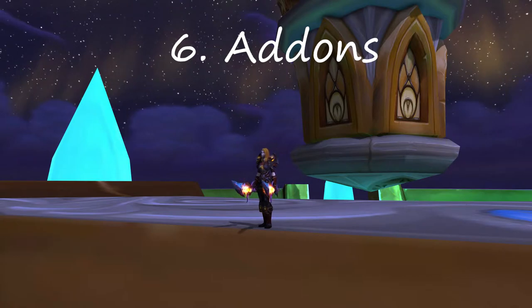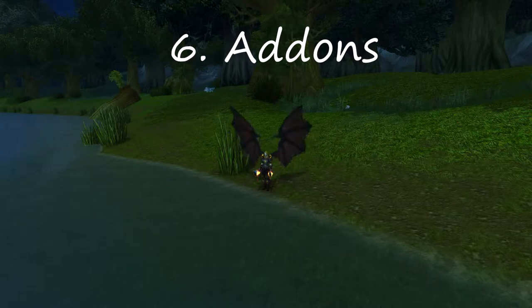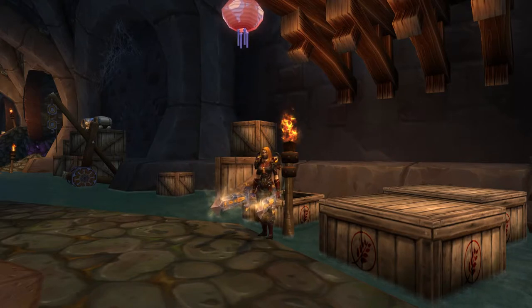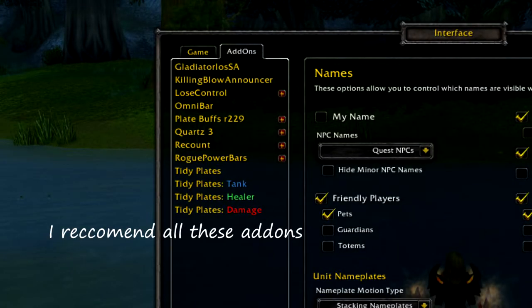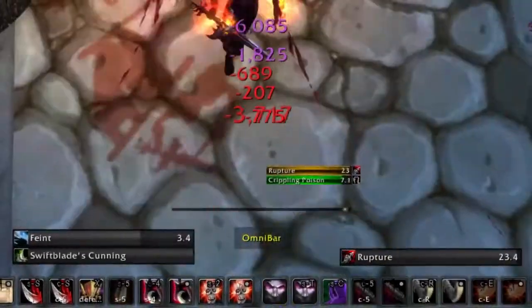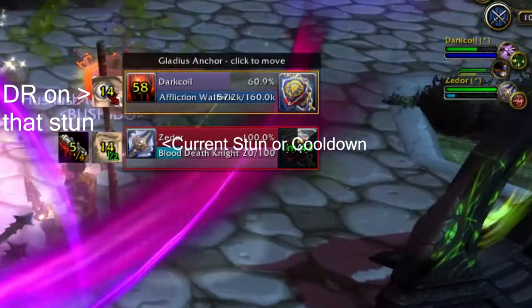Number six, add-ons. Add-ons are very important because they track enemies' cooldowns — like a kick, counterspell, or PvP trinket — as well as defensive and offensive cooldowns. Some add-ons I use: Omni Bar shows enemy CC on a bar; Recount tracks my DPS or heals per second; Rogue Power Bars tracks feint and slice and dice; Tidy Plates changes up nameplates; and Quartz 3 is an enhanced casting bar. The most important add-ons for arenas are GladiatorLoSA and Gladius — those are two awesome add-ons you need to track enemy cooldowns and trinkets.